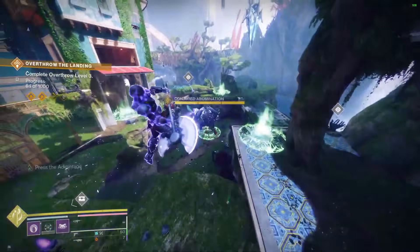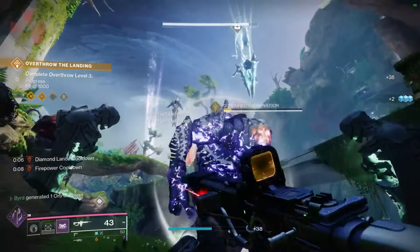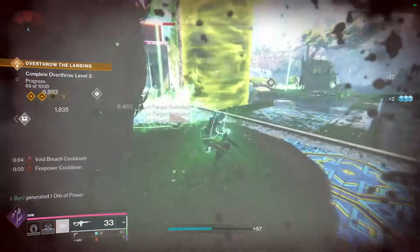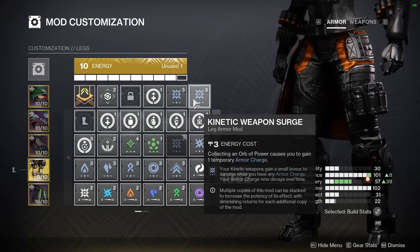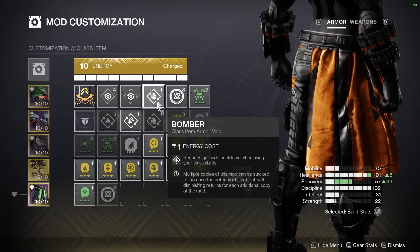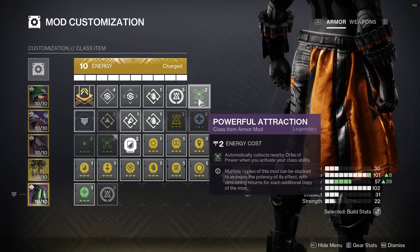On the arms I'm using Kinetic Loader for a faster reload on my Khvostov, Bolstering Detonation so I get more class ability energy from grenade final blows or damage, and Firepower so grenade final blows create an orb of power. The chest piece is just resistance mods for whatever encounter you're in — I typically run one for each of the light subclasses. On the legs, Recuperation so picking up an orb of power restores some health, and a double weapon surge giving a 17% boost to Khvostov damage as long as I have an armor charge active. On the Titan mark: Bomber for grenade energy back when activating my class ability near targets, Reaper so weapon final blows after activating class ability create an orb of power, and Powerful Attraction to grab all nearby orbs when activating my class ability.